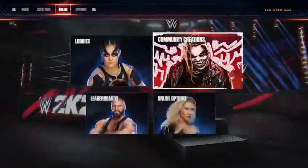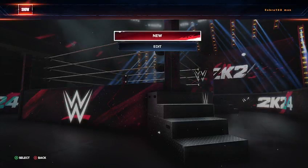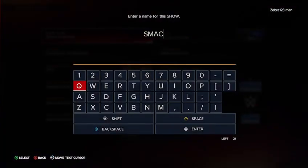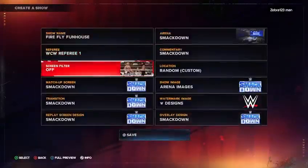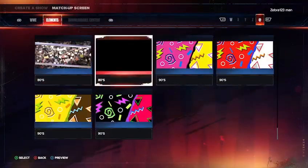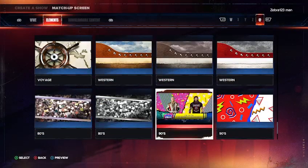After you download it, you're going to want to go into your Shows — I'm going to show you how to create it to play online. Go to New. For the name you want Firefly Funhouse. For the referee, just do the random one. Screen filter off.